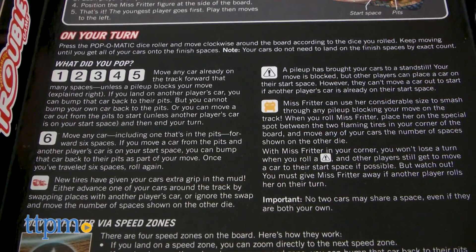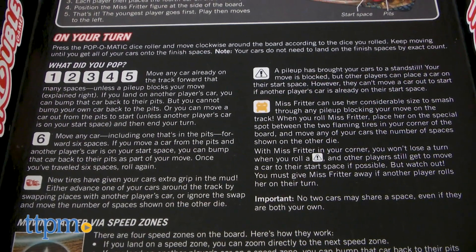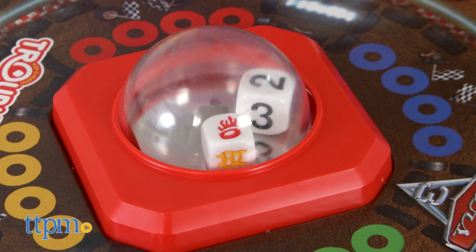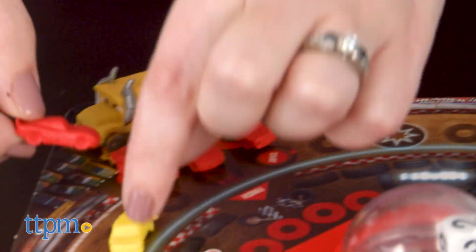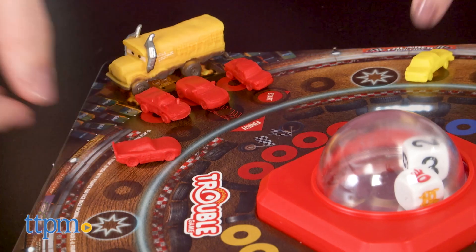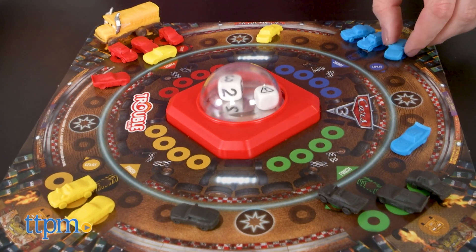Along with the numbered die, there's also a symbol die that might change up your turn for good or bad. If you roll new tires, you can swap one of your cars with another player's car. If you roll a pileup, you don't get to move, but other players can move one of their cars from the pits to their start space.